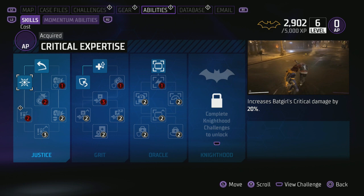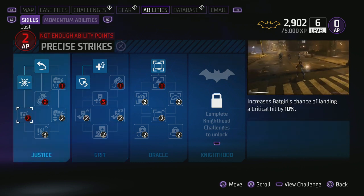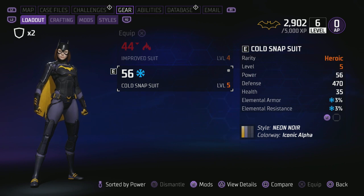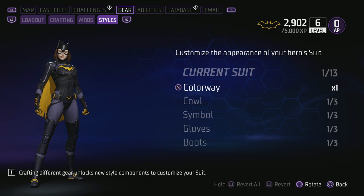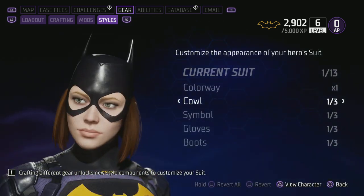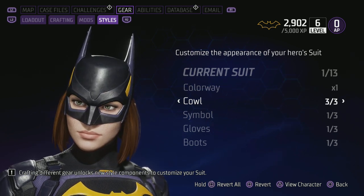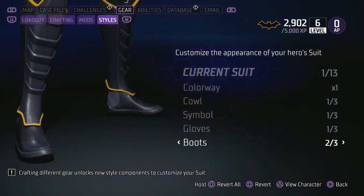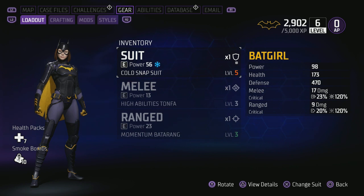We got a new piece of gear — a cold suit, and it looks really nice. The costumes really do look good. Now if I go into styles, I'm rocking this suit now. The only problem is I don't have the other color options — if I could get different colors it would be so nice. I've got this awesome-looking one, this one, and this cool one as well, but I'm going with the classic look with yellow gloves. The costume looks nice as is — I'll take it.